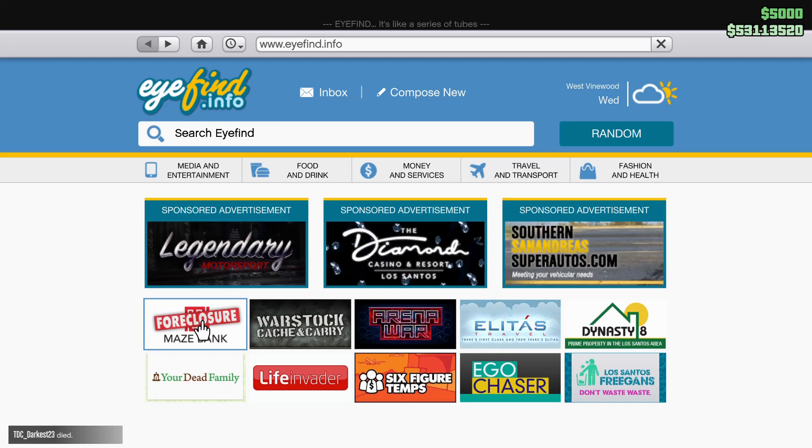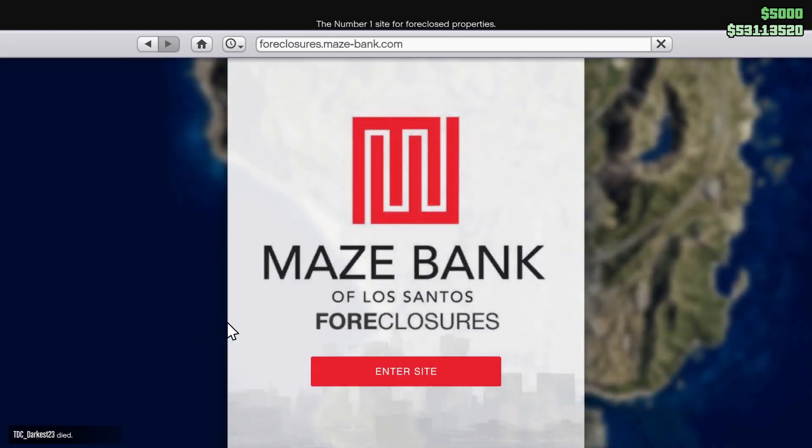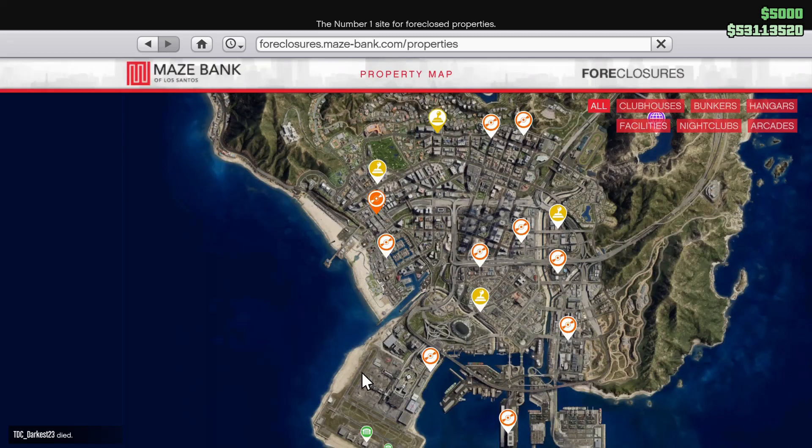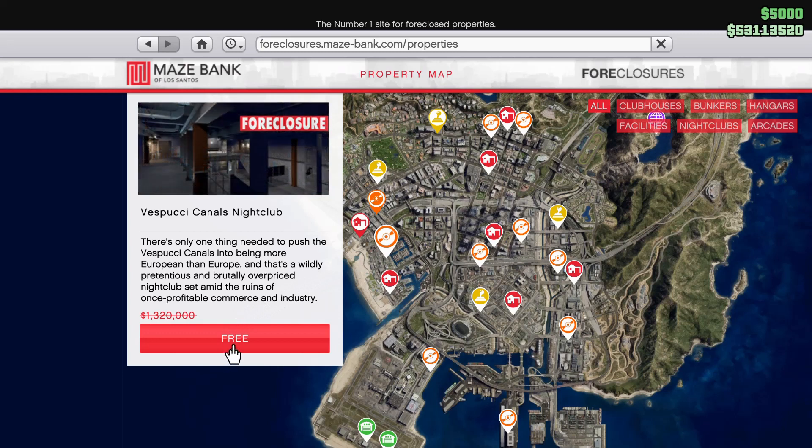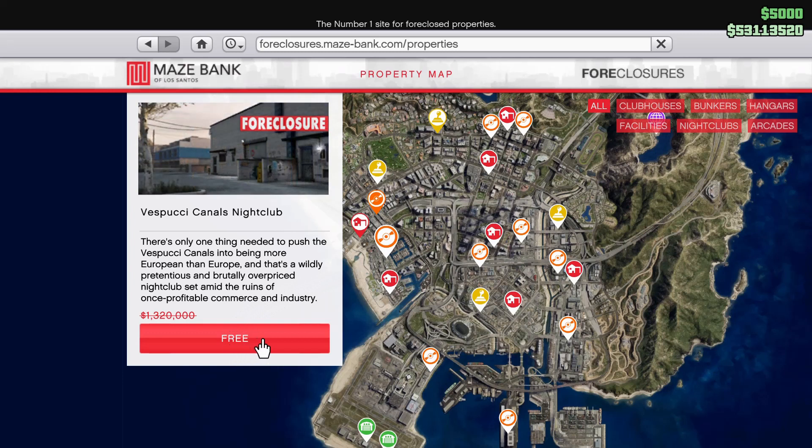They announced last week that they are offering rebates for the nightclub. If yours doesn't say 'free' like mine does — because I've had mine connected for a long time — it will tell you the price of the nightclub. They're about 40% off right now, and you can buy the nightclub and get a rebate for that purchase. The purchase price will be deposited into your Mays Bank account within 72 hours after purchasing.